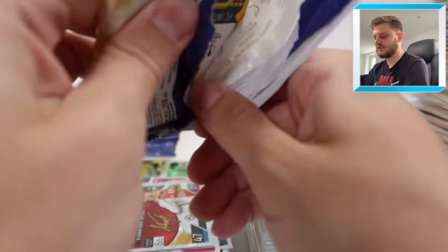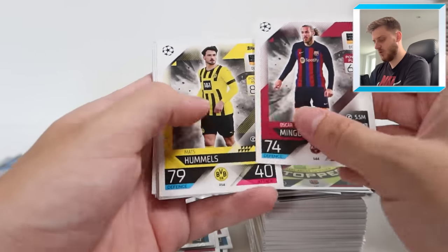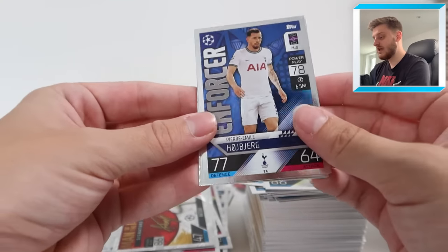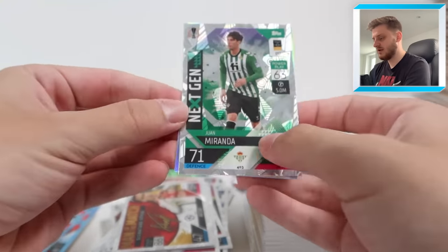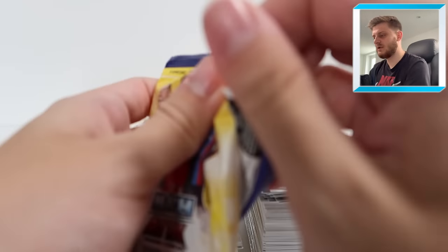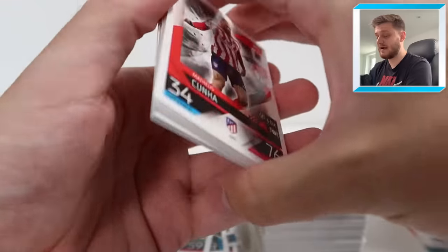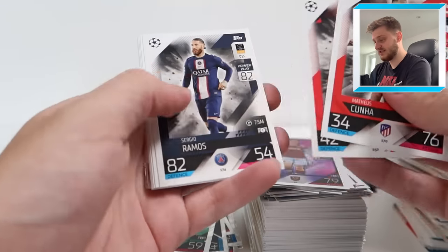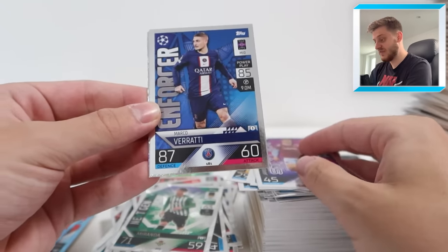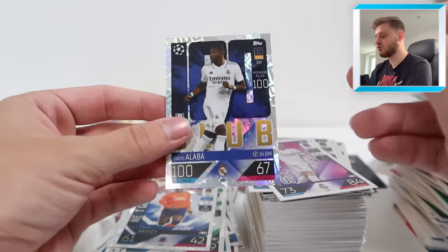We've got Oscar Minguesa for Barcelona, Mats Hummels, Alphonso Davies, Rashford, Nunes for Sporting - obviously now Wolves. Enforcer Huaybierre, Styler Jarrod Bowen, Next Gen Miranda, and Lautaro Martinez Topps Heritage card. Can't pinpoint how many packs we've got left but definitely not too many. This is an absolute bonkers 100-pack opening - 100 packs of Match Attacks is pretty crazy these days. Back in the day it used to be 100 packs in a booster box when it was five cards in a pack. We've got Luka Modric, Calvin Bassey Next Gen, and 100 Club David Alaba.